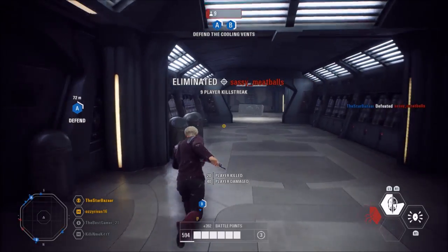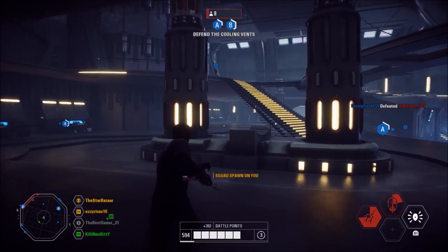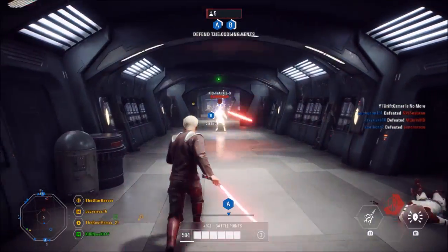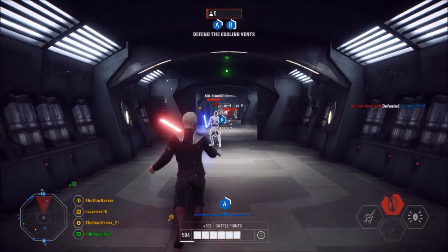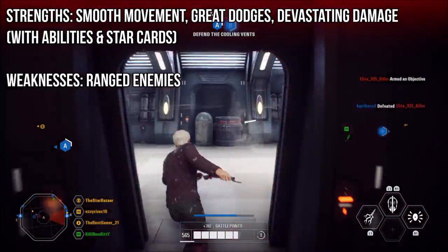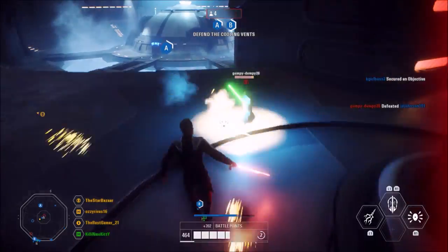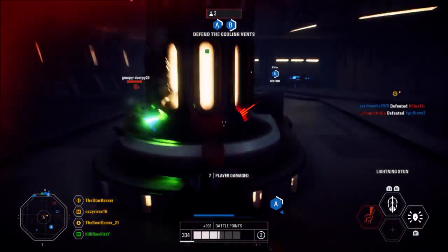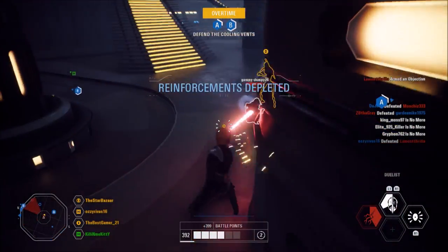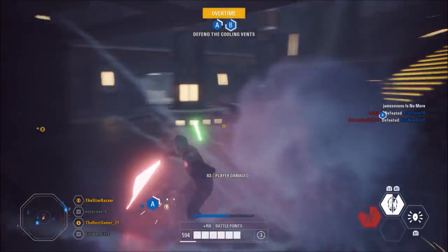Dooku's a lot of fun to play. In my opinion, he's kind of like the anti-hero villain — he's the guy that you want to send out when you have a problem Anakin or a problem Yoda giving your team a lot of trouble. If he gets the jump on them, Dooku can melt their health no problem. So Count Dooku's strengths are his smooth movement, great dodges, and devastating damage with his abilities, but his weaknesses come down to the fact that he is very close range. He cannot deal with enemies at long distance or even mid range — they have to be up close. Most other lightsaber heroes and villains have some ability that can deal with enemies at longer ranges, but not Dooku. That close range limitation is his biggest weakness.